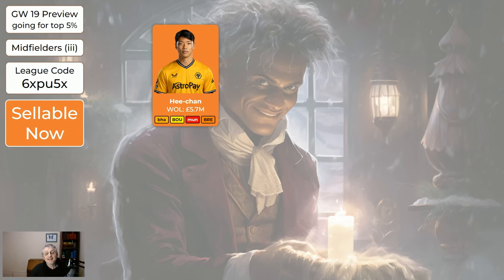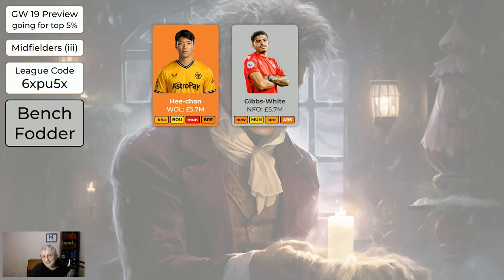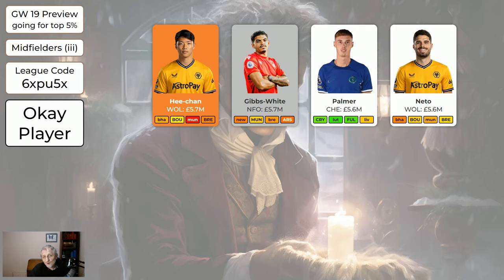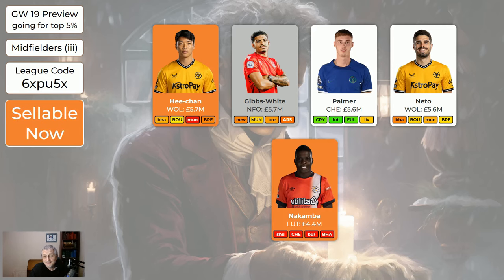For the cheapest midfielders, Heung-min Son — he's off to the Asian Cup of Nations in a couple of game weeks, but he's nice and cheap at 5.7. It's absolutely okay to hold him and just have him on the bench. Sell him if you want to free up a spot for five good midfielders. Gibbs-White is nice and cheap — I quite like him, gets returns sometimes for a cheap player. Palmer is clearly too cheap for the game, but he's suspended for the next game week, so no need to buy him now. If you've got him, definitely keep him. Neto's still not quite back but must be very close — I wouldn't be selling him because I'd want to play him soon. Nakamba is there for bench fodder but doesn't really get the minutes, so fine to sell if you want. He's by far the cheapest midfielder in the system.